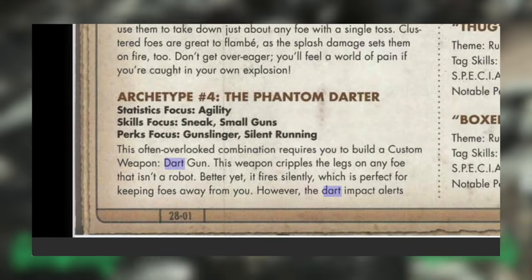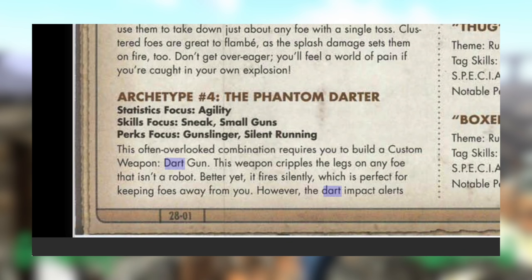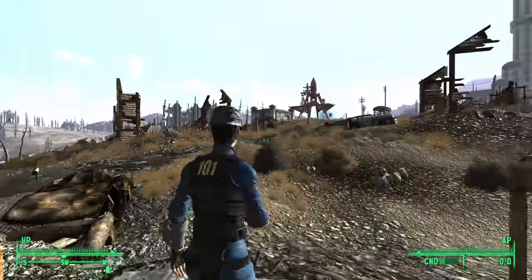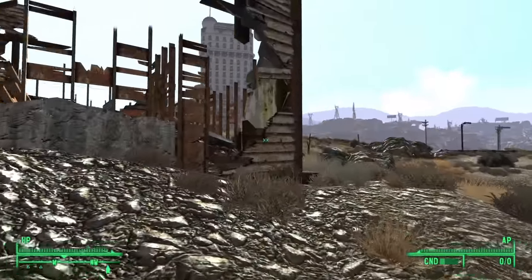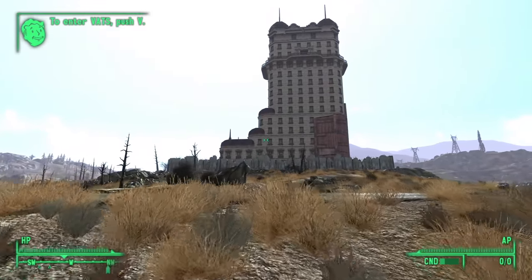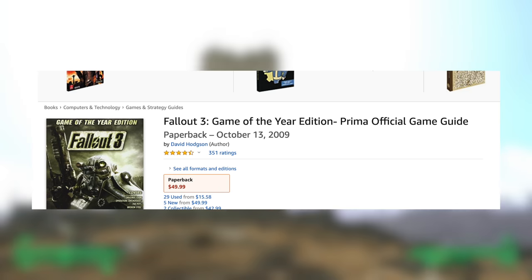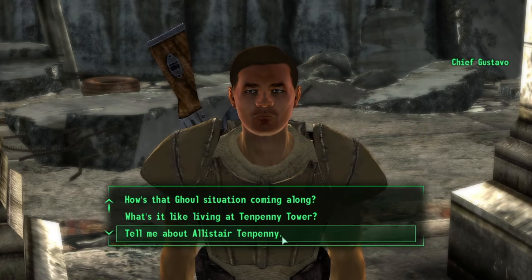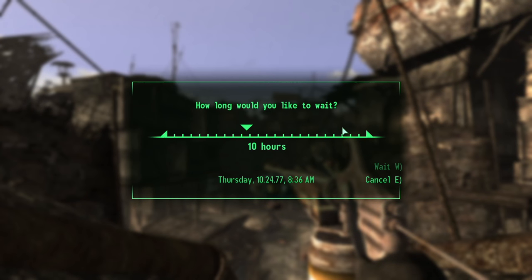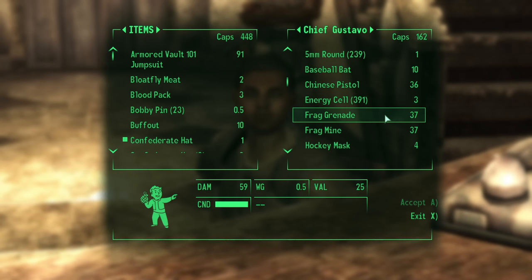I came across something that shattered my mind. It reads: 'Arch-Type 4, the Phantom Darter — this often overlooked combination requires you to build a custom weapon, dart gun. This weapon cripples the legs of any foe that isn't a robot.' Now if you're a special kind of maniac like I am, your mind will have immediately went somewhere — like, when did this guide come out? Fallout 3 came out on October 28, 2008. The guide's Amazon listing says October 13, 2009. The point was: why are they saying a play strategy is 'often overlooked' if the guide came out days after the game released? Why am I even including this? It's such a waste of time.